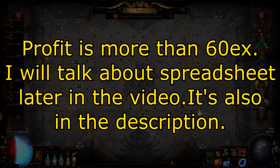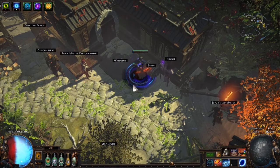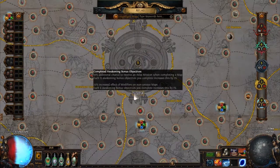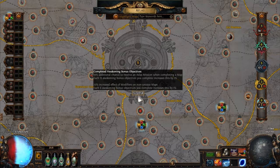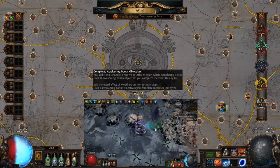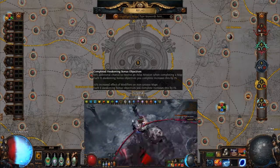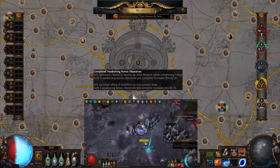I wasn't planning on doing another loot video for Delirium League, but after some time I noticed that I have lots of Zana missions stocked up. Once you get the Awakening bonus objectives, you actually get lots of missions when you complete a map. In 3.9 they used to give a plus one tier drop chance, but now it's a 10% additional chance to receive an Atlas mission when completing a map. Each 15 Awakening bonus objectives you complete increases this by 1%, and my bonus is currently at 152.